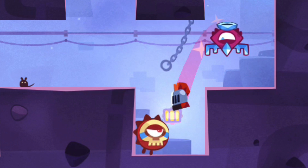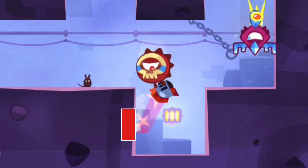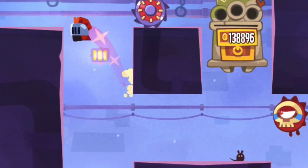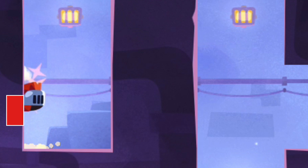Then comes the really tricky part where you miss the red guard twice with perfect timing. This is so close each time. Then you just make your way up there — this is no problem at all. And then you slide for quite a long time.